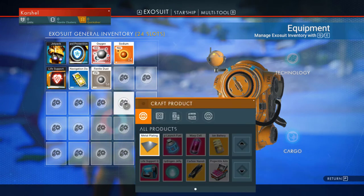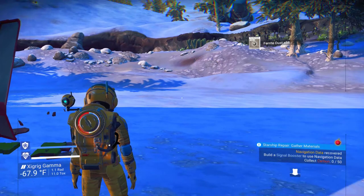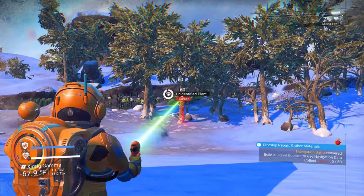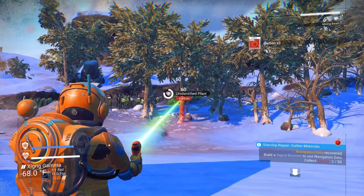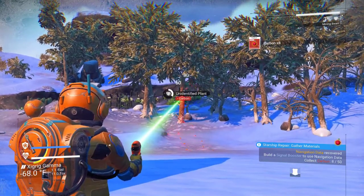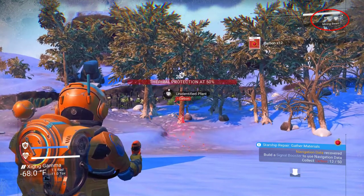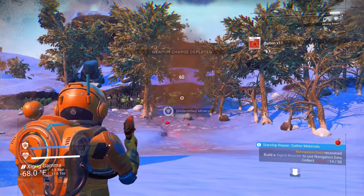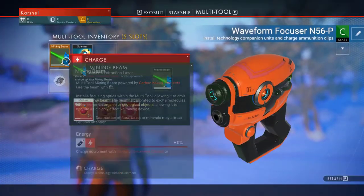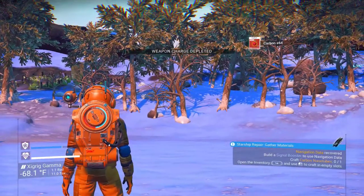Now I have made the metal plate that I needed. It's telling me next that I need to collect carbon. Carbon is also used to fuel up your mining beam — and if you notice in the upper right-hand corner, my mining beam is at 2%, so it's about to run out. In a way it's a good thing that I started working on carbon, because I'm going to need that to charge it. It just makes it a little bit slower process to get the rest of the carbon that I need for the scanner.